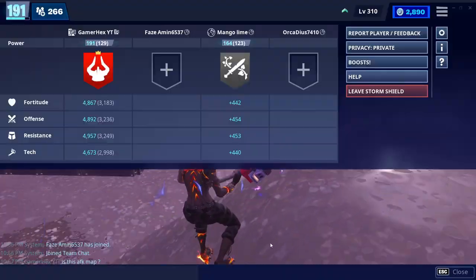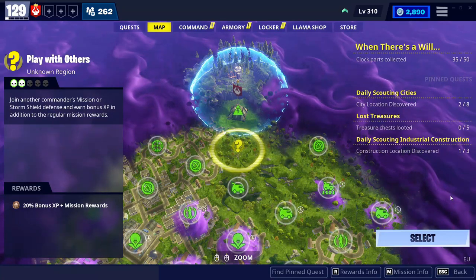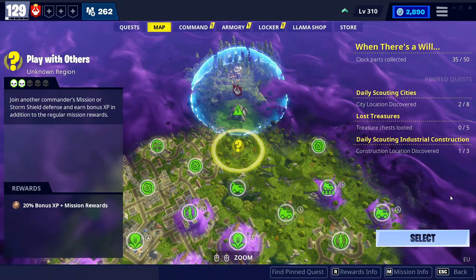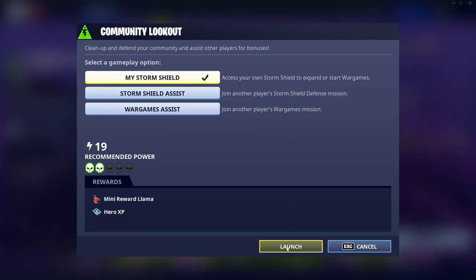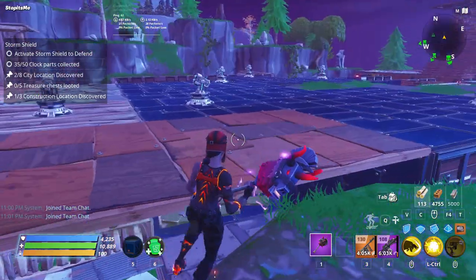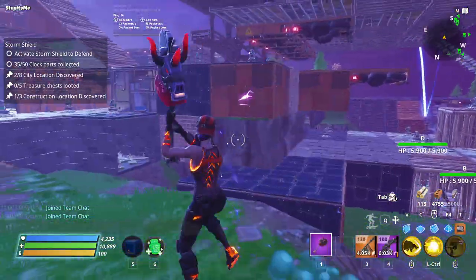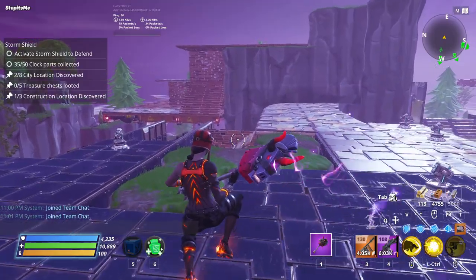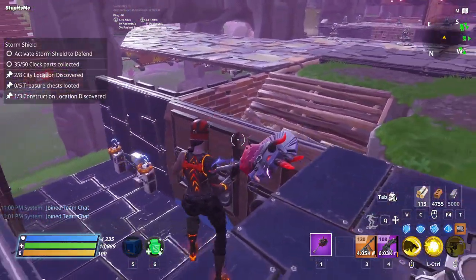The second method is literally the best method ever because you don't need help from someone else, you don't need to ask if you can go AFK, and you don't need to wait for a lobby. Just click on home base, go to 'My Storm Shield,' but first you need to pass all 10 storm shields. Once the game starts you'll see your home base with amplifiers and you need to build and notice where husks come from.